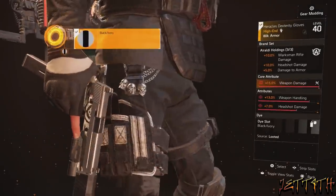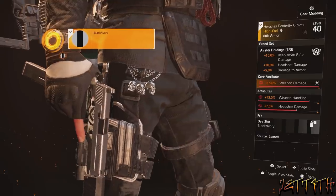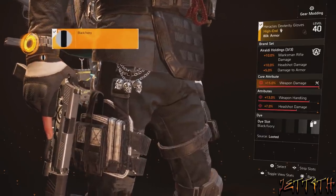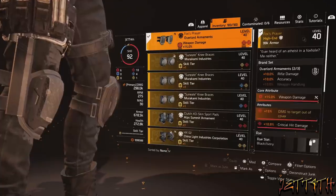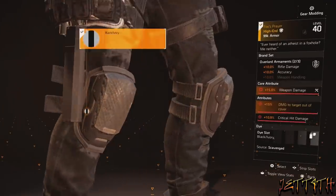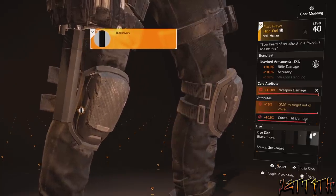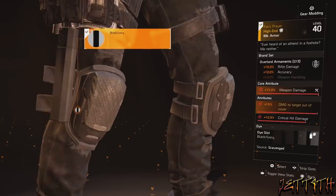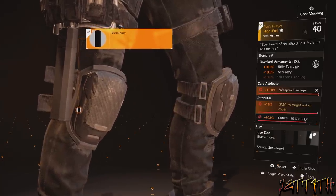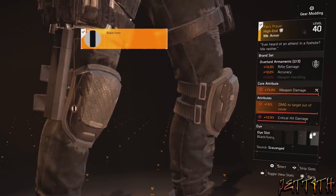Gloves, which is our third piece of Eraldi Holdings. Core attributes: 15% weapon damage. Regular attributes: weapon handling and headshot damage. Pretty straightforward. And finally, knee pads, which is our second piece of Overlord Armaments — these are the named Fox's Prayer. Core attribute: 15% weapon damage, and these roll automatically with 15% damage to targets out of cover, god-rolled. And then some crit hit chance.